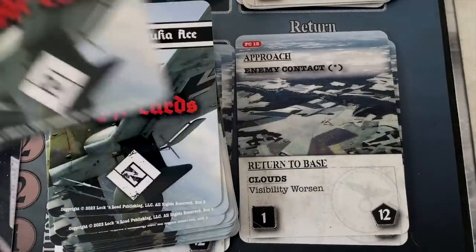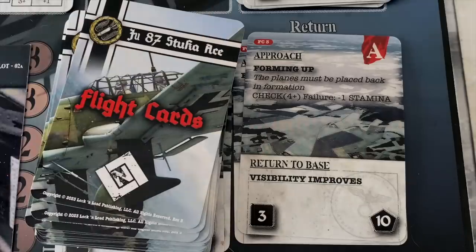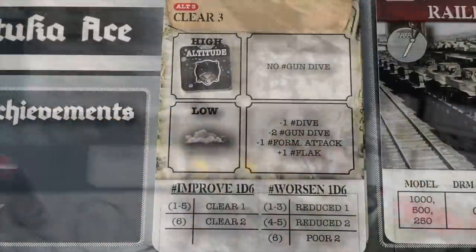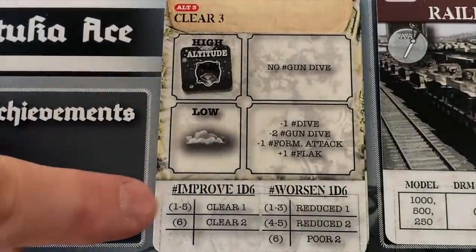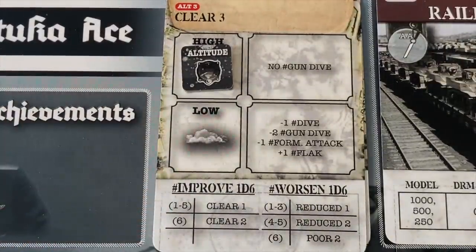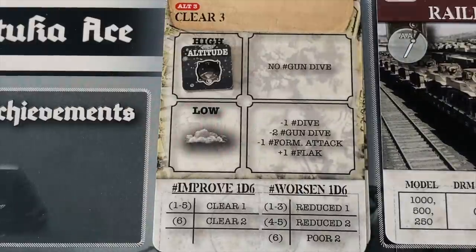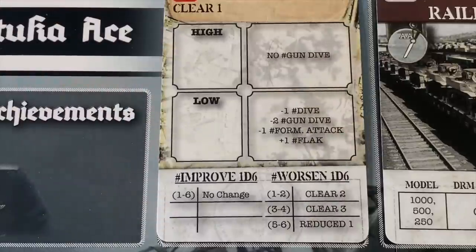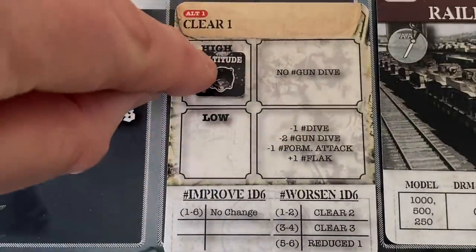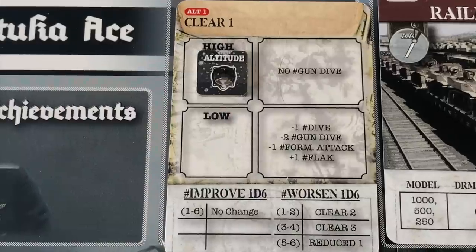Last event for Herr Schultz — can he make it back to base? Return-to-base visibility improves. After a spot of bad weather, we draw a D6 and roll on the improvement chart — we get a one, so we go back to clear one. The weather is brilliant and sunny. We are at high altitude. We've executed our three return-to-base cards. There's no separate landing event — that final return-to-base card includes the landing of the aircraft.